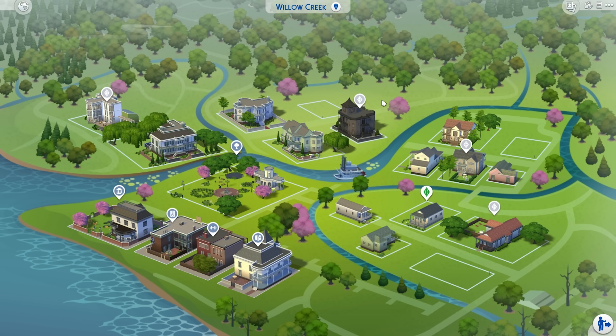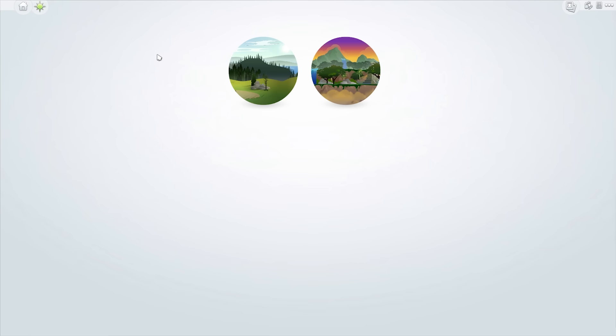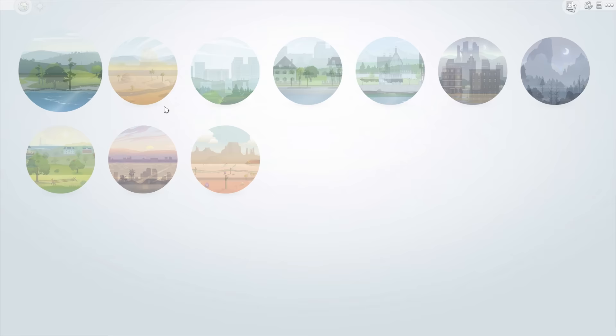Essentially this will bring you to the map view. So once it loads, here we are. You can also change the worlds up here, so you can choose any of the worlds in the game or even the destination worlds like Granite Falls or Selva Dorada, but we're going to stick with Willow Creek for right now.